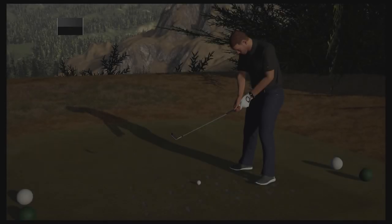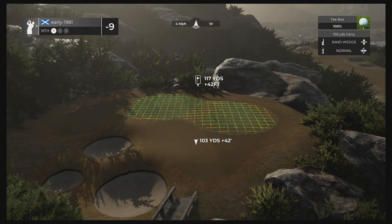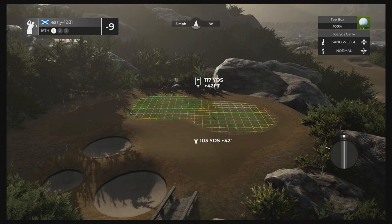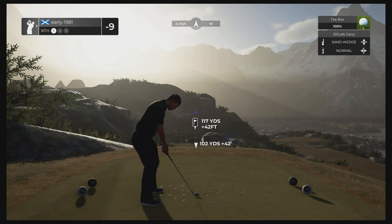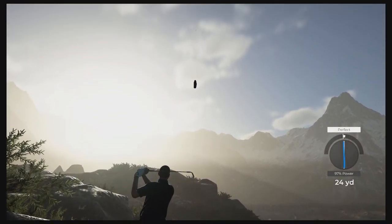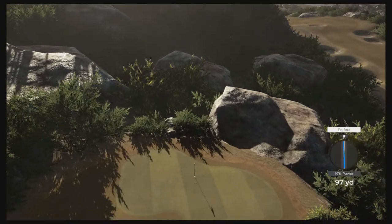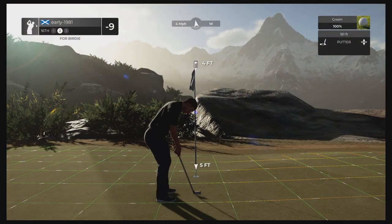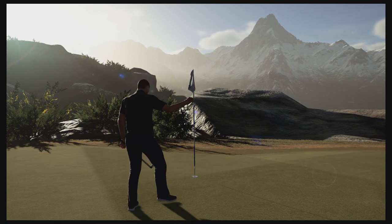We move to nine under par with three holes remaining. The par threes are superb — I love the variation in them. Nothing more than a full sand wedge applying full backspin. We're at 142 feet with a four mile-per-hour wind behind us, going about 98 power, maybe 97. Is it going to check up? It does bite — what a fantastic golf shot! We've really found our rhythm and we pick up birdie number 10.